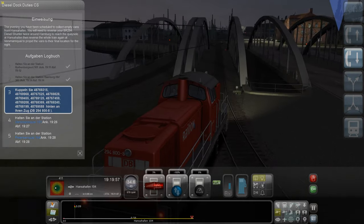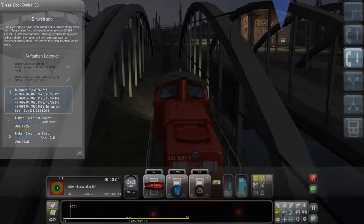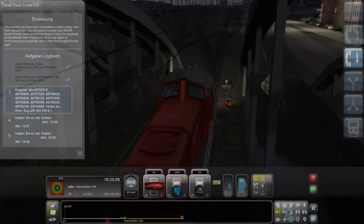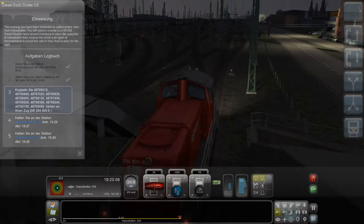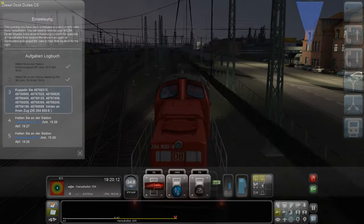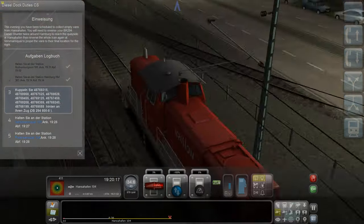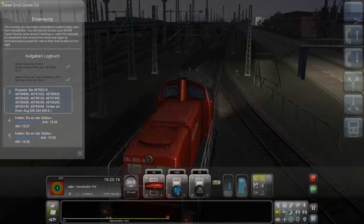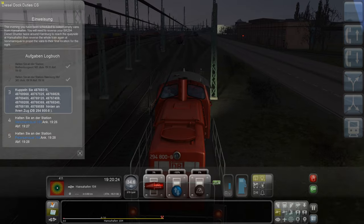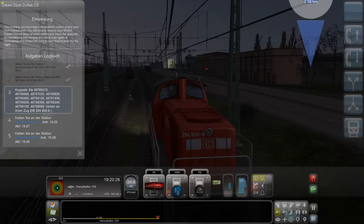Wir sollen ja am Hansa-Hafen anhalten. Da vorne haben wir ein rotes Gleissignal - da müssen wir dann anhalten, da werden wir auf die richtige Strecke kommen. Vorne sehen wir ein Weichensignal, ein Gleissignal. Hier kreuzen die Gleise die Straße. Wir sind doch bald da, wo wir denn unsere ganzen Waggons ankuppeln sollen.